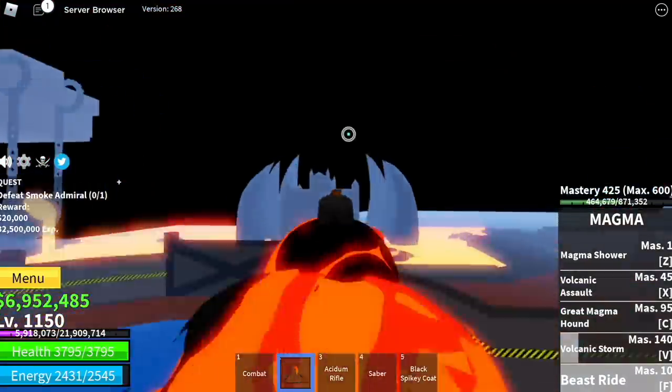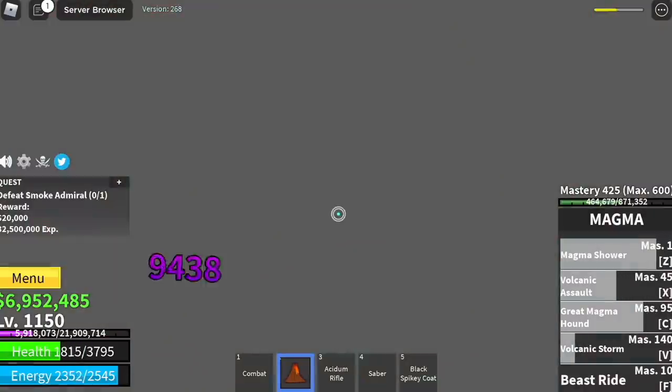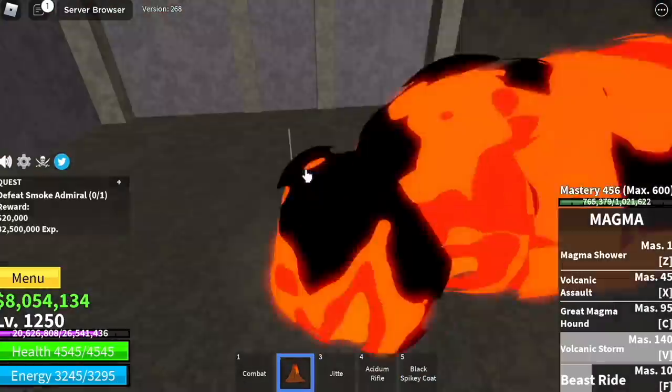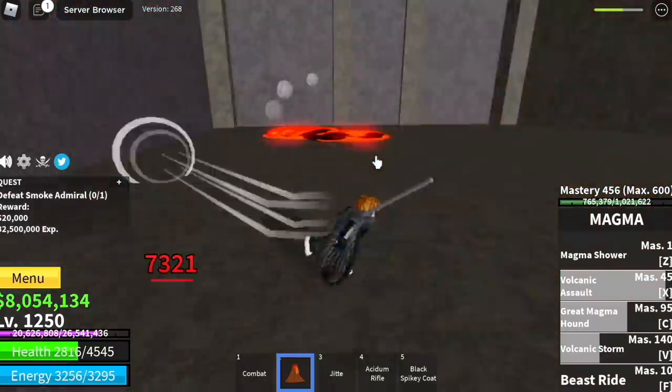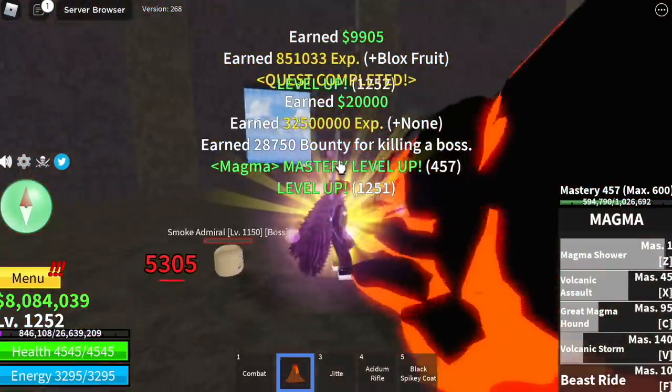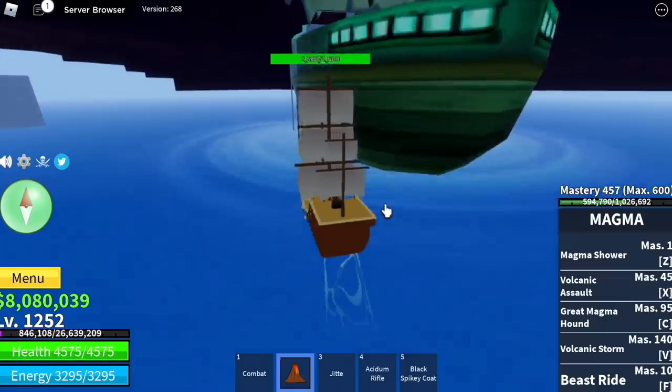When you reach level 1150, now is the time to defeat the Smoke Admiral. He's located here. This is my favorite boss in this scene — he's so easy to defeat and he gives lots and lots of experience. Make sure to server hop with this boss. Target level 1250. Stat check: Melee 600, Defense 855, Blox Fruits full.